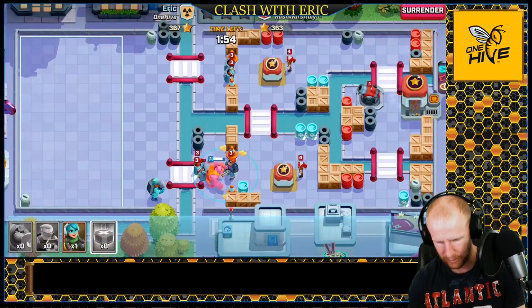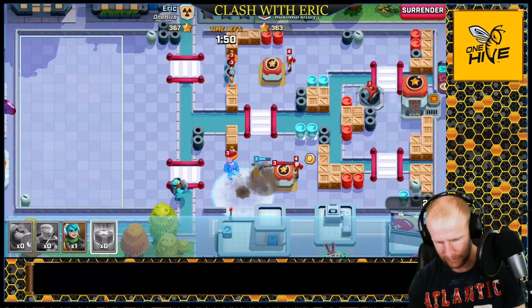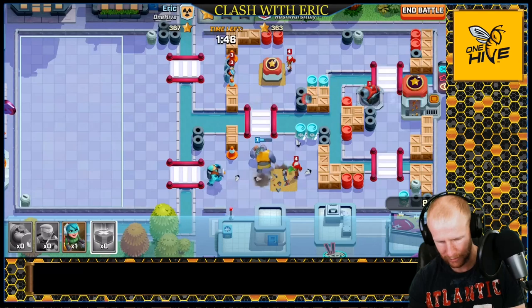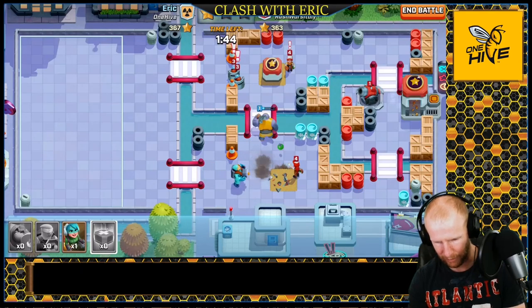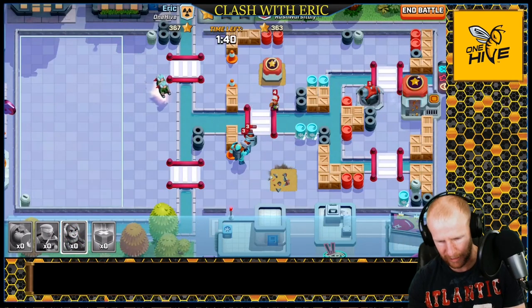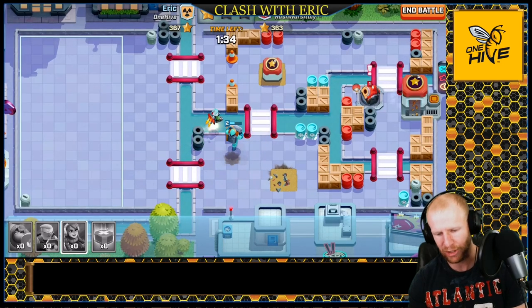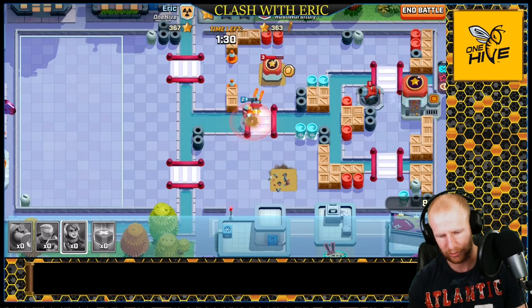Heal — there we go! Come on laser, get him — oh, I get the splash damage! So far so good. Let's get the jetpacks to go in — go, go, go, come up behind them. Get through that wall — yes! Got through it. Come on, there we go, get him! Perfect — now the jetpack can take out the mortar in the back and the mortar can't shoot it, so it's perfect.